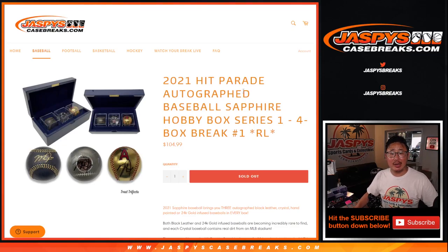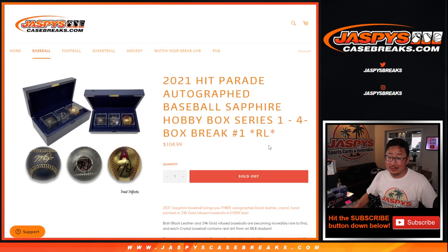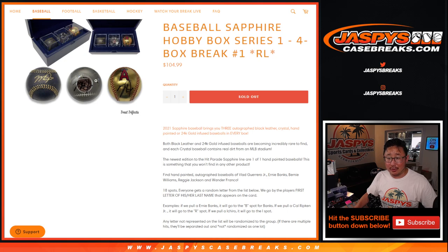Hi everyone, Joe for JaspiesCaseBreaks.com with 2021 Hit Parade Autographed Baseball Sapphire Edition. This looks really nice. Each box has three autographed baseballs. Could be black leather, could be a crystal ball, hand-painted gold, 24K infused.